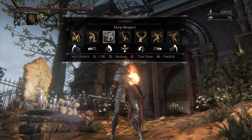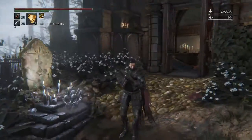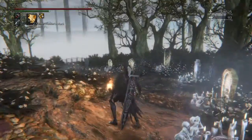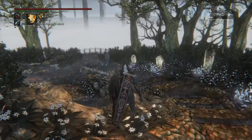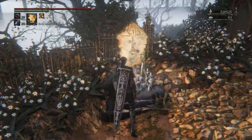Hi guys, Santa McNight here. I'm playing more Bloodborne. I'm going to be showing you how to get the Short Ritual Chalice, which goes on to the makeshift altar. You can do PvP and stuff with that. So I'll go in there — Layer 3, let's go.